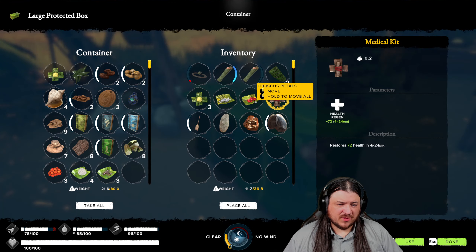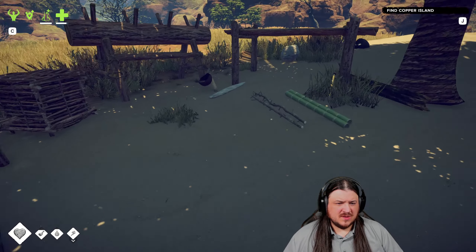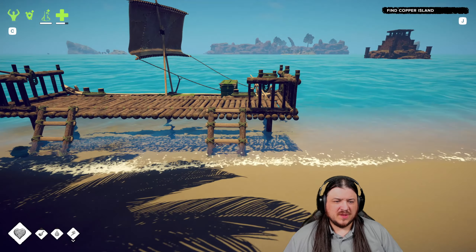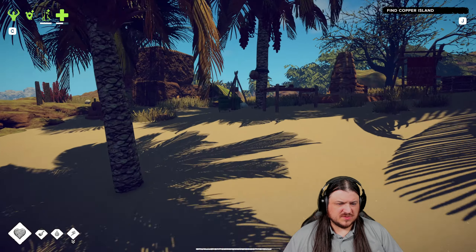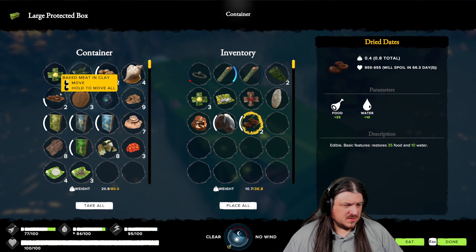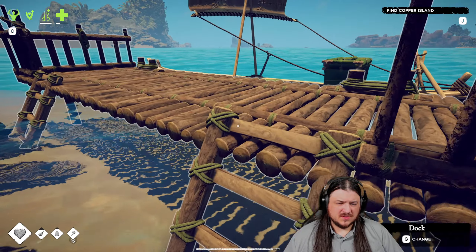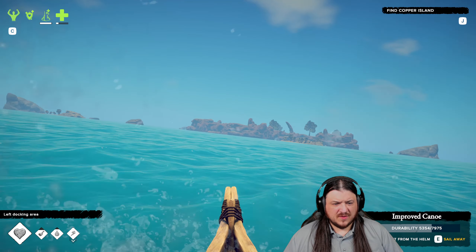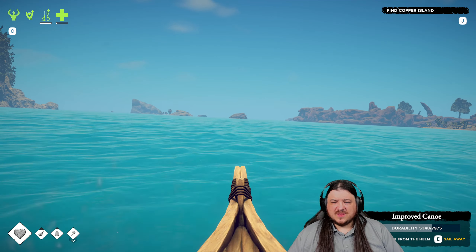I'm going to bring healing supplies with me just because I'm concerned about some of the critters that we will not be killing, but they'll want to be killing us, you know. Lots of Tegu over there. Let's grab some food. Bright dates will work. Baked meat and clay - something that I've never had ever in any of my playthroughs. Alright, we are on the way.